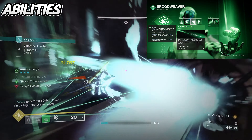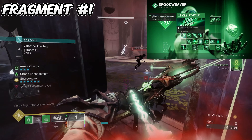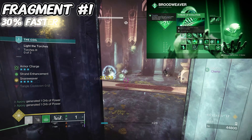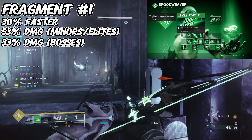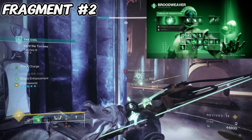For abilities I'm of course running Threadling Grenade matched with Arcane Needle for the melee, plus Burst Glide and Healing Rift. For the first fragment, Thread of Evolution — threadlings travel farther and deal additional damage. Specifically they travel 30% faster and deal 53% increased damage to minors and elites, and 33% increased damage to mini-bosses and bosses, so definitely worth it.